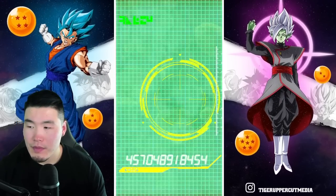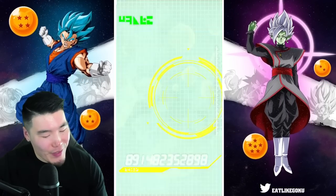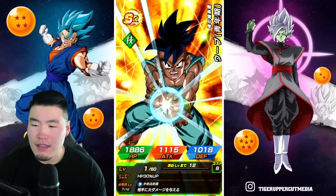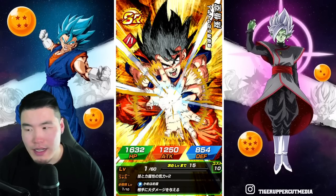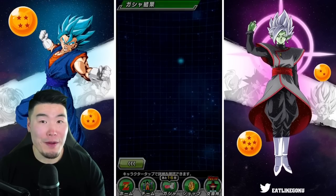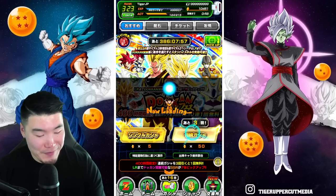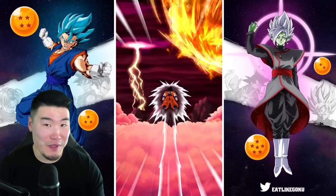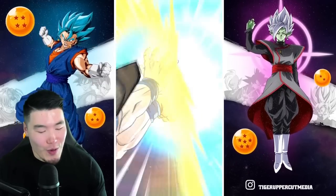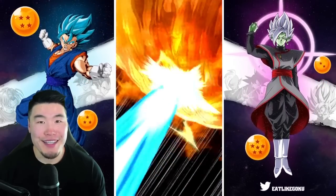I was thinking maybe I can do like a daily short — a one-minute video of me doing a quick round on one of the banners to use up some of these stones. Or I could save the stones for future banners, which is also probably a smart thing to do. But all these stones are just burning a hole in my Dokkan wallet — this is why I can never have stones on global, man. If you see my global account, I'm always at like 50 stones or less, because every single time I have enough stones to do a multi, I gotta do it. I have a problem — I can never save.